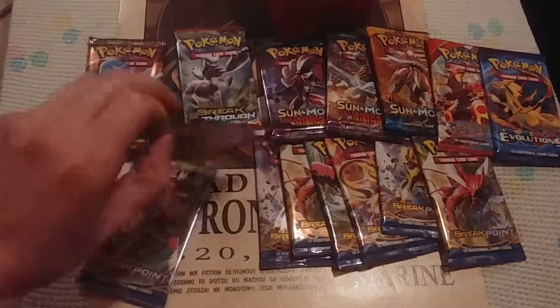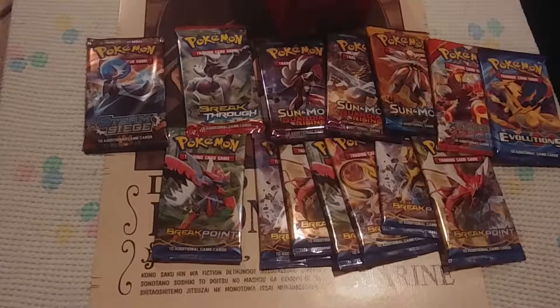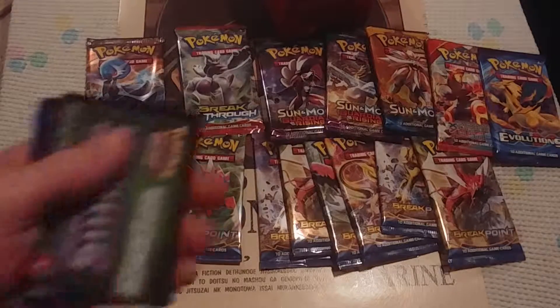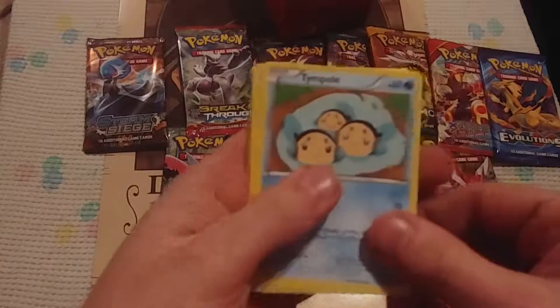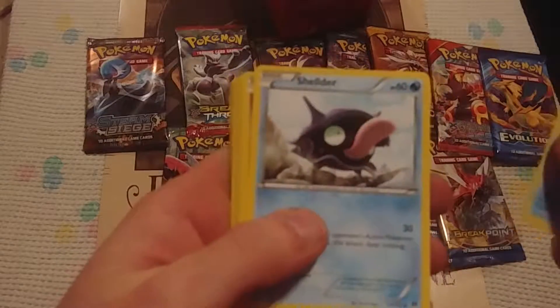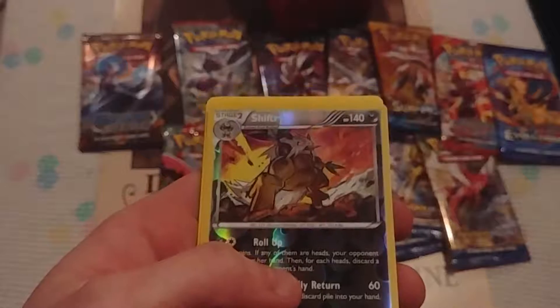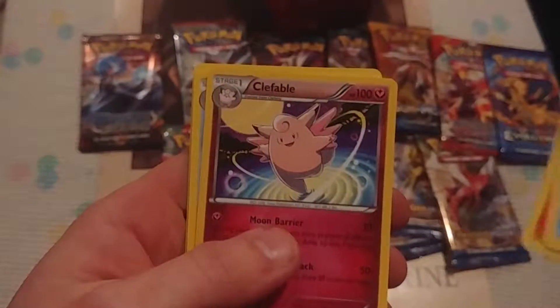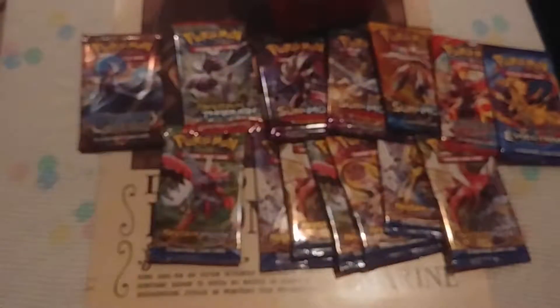We're going to start with a Breakpoint — hopefully get something good. There's a code. Ooh, Shelter, Honedge, Nidoran, Espurr. Ooh, Shiftry — nice, I pulled one of those. Frogadier, Lapras, Max Potion. That might be worse than that one — with the Max Potion? Yeah, I've never gotten that.